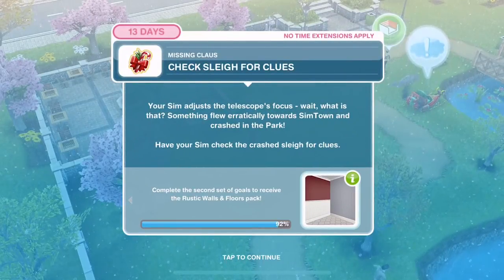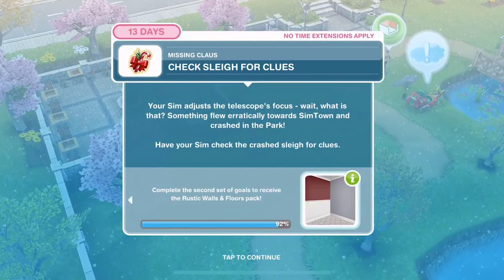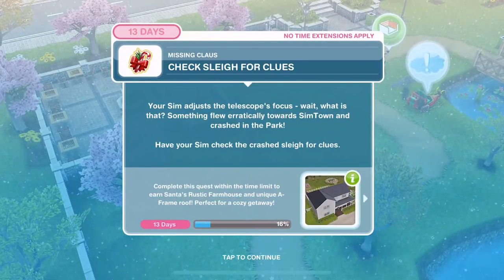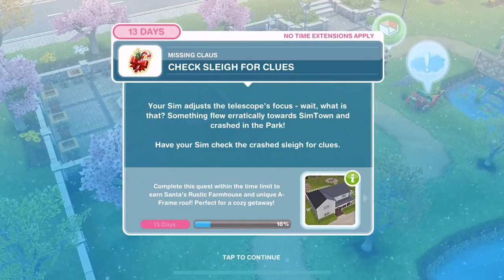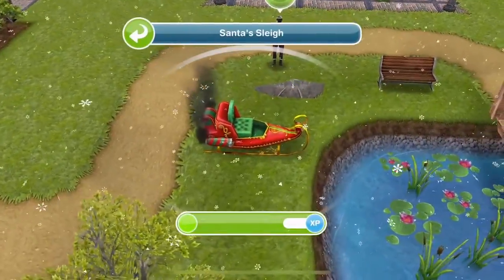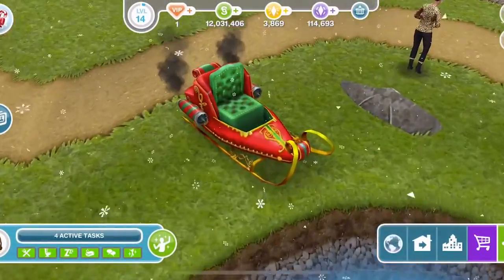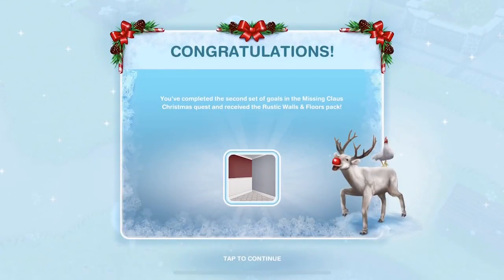Now check Slay for clues. Your Sim adjusts the telescope's focus — something flew erratically towards Simtown and crashed in the park. Have your Sim check the crashed Slay for clues. There's Santa's Slay — click and check for clues is one hour and 15 minutes. We have finished checking for clues and congratulations, you completed the second set of goals in the Missing Claws Christmas Quest and received the Rustic Walls and Floors Pack. That is the end of day two.